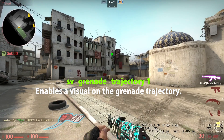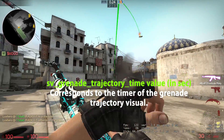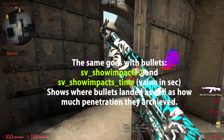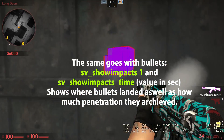sv_grenade_trajectory 1 enables a visual on the grenade trajectory. sv_grenade_trajectory_time [value] corresponds to the timer of the grenade trajectory visual. The same goes with bullets — sv_showimpact 1 and sv_showimpact_time [value]: these commands show where bullets landed as well as how much penetration they achieve.